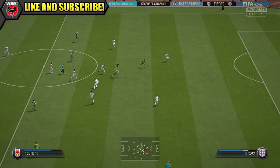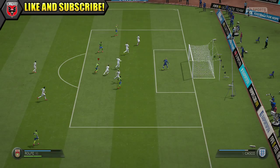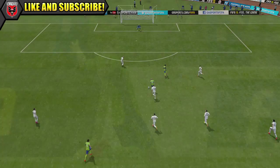He can do a decent job in the dribbling department, but he is really weak — only 50 strength — so he will be getting dispossessed really easily, especially against strong centre backs. If you get swamped, you're going to be losing out. So try and use that skill dribble and his agility to avoid players and avoid as much contact as you can.